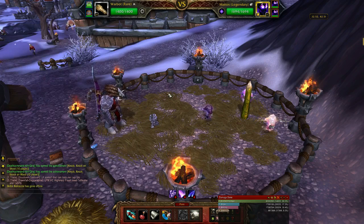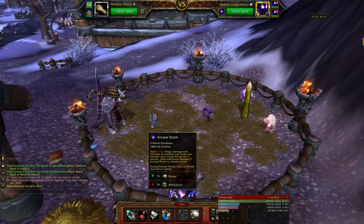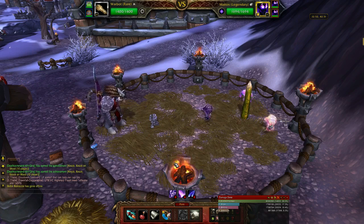Alright, so here we are. These pets use Magic Abilities - Arcane Storm, Mana Surge, Arcane Slash. Safe to say, if I was using Flying pets, they wouldn't last long against these three.